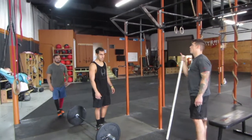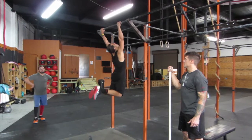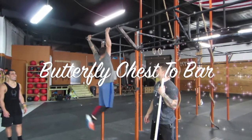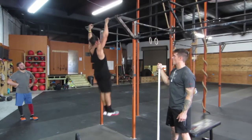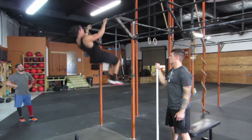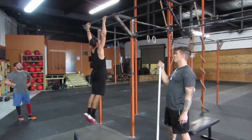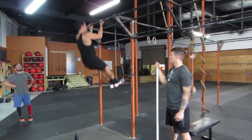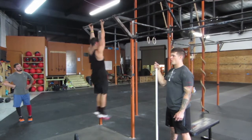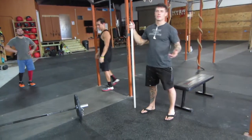The next partner will jump up for the chest-to-bar. You can do butterfly chest-to-bar, strict chest-to-bar, or a mixed grip chest-to-bar, as long as your chest is touching the bar every single time — between your collarbones and your sternum. If it does not touch the bar, it is a no rep.